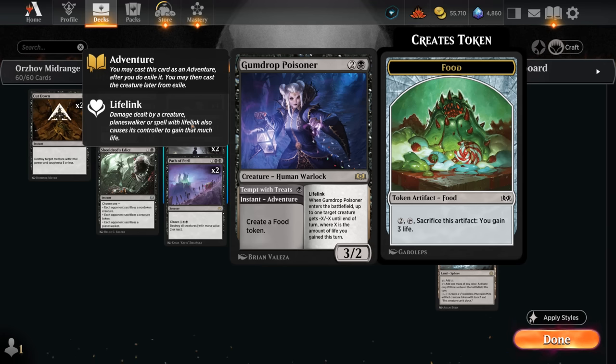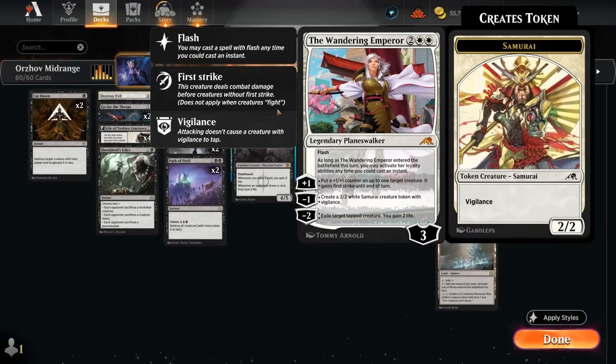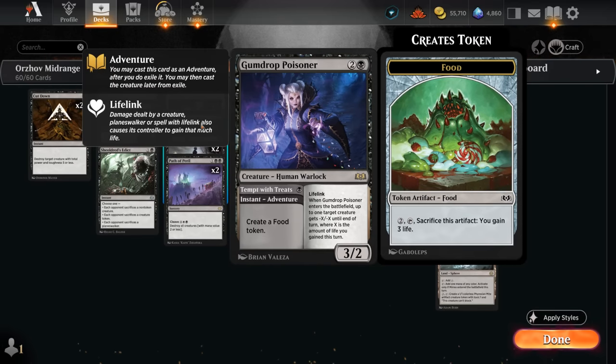Later in the game there are plenty of ways to enable Poisoner to take out larger creatures. We can sac the food token to gain 3, Shieldreth can gain us 2 in our draw step, then there's Wandering Emperor, Kaya, and even our creature land Restless Fortress can gain 2. So plenty of ways to enable Poisoner. It's also quite good in multiples, since if we attack with the first one we gain 3 to set up the second copy. Poisoner has been pretty good in this creature aggro meta.